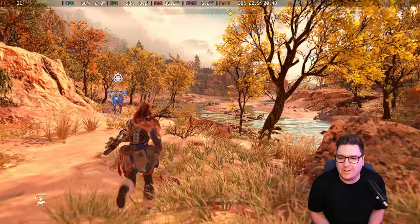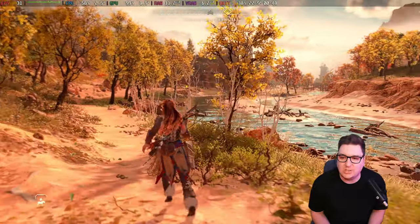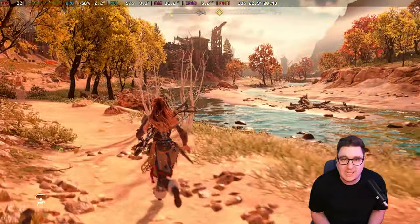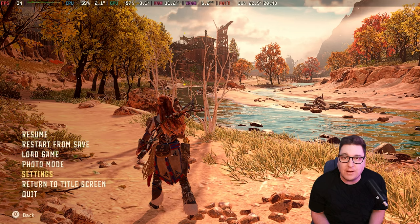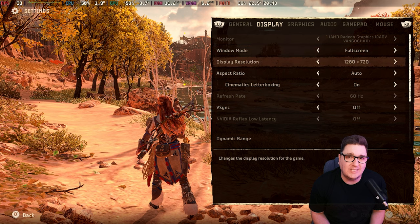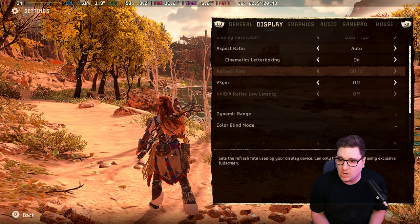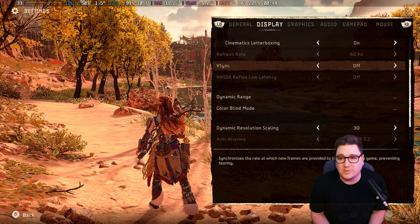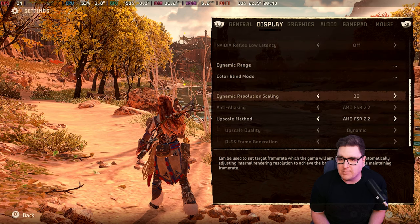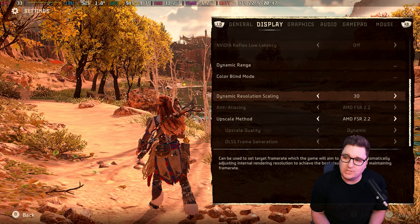Diving into Horizon Forbidden West, I've played the tutorial and wanted to get to the more open world area to really put it to the test. In the display settings, window mode is at full screen, 1280 by 720 resolution. Letterboxing is on, v-sync is switched off. AMD FSR 2.2 is switched on — you've got XCSS you can use as well, but I've seen it perform best with FSR 2.2. Dynamic resolution scaling I've kept at 30.